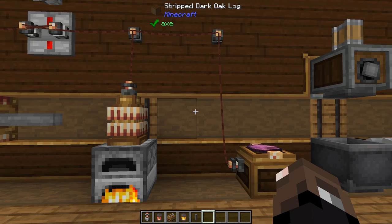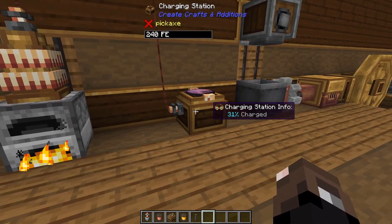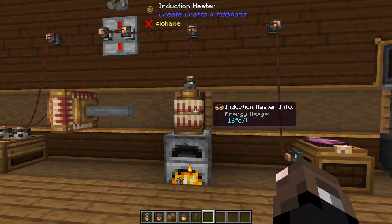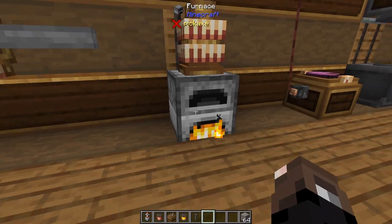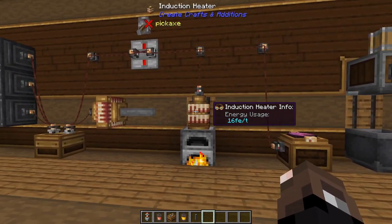The last two items that deal with electricity are induction heaters and charging stations. The induction heater basically turns on a furnace permanently — you connect this up and the furnace will always be on. I can just take some iron, pop it in there, and it'll actually start smelting without any fuel needed, which is very cool.